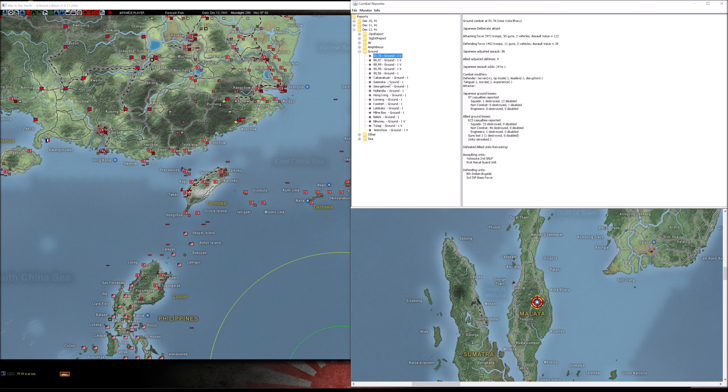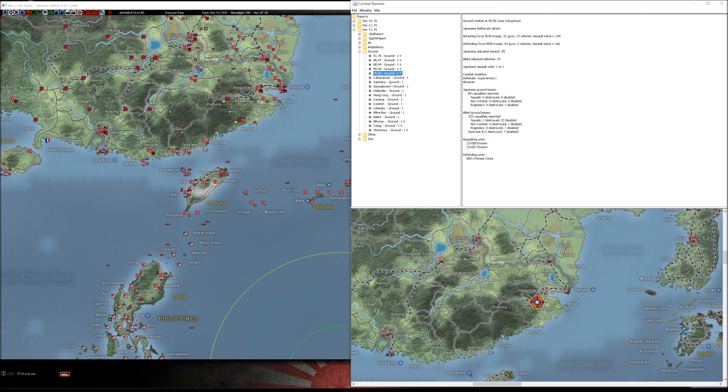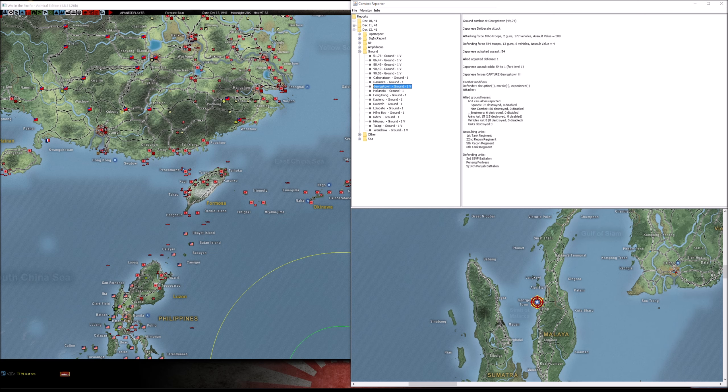Sea activity: we had the torpedo boats near Pakoi take out the Chengtu. The Mikazuki - this single destroyer took out the Governor Wright with a single torpedo hit and put 25 shells into the Manatawani and sank it. Let's take a look at that ship out in the Philippine Sea. Commander Maeda - decent captain, nothing crazy - but the crew is very experienced. This is a good destroyer.